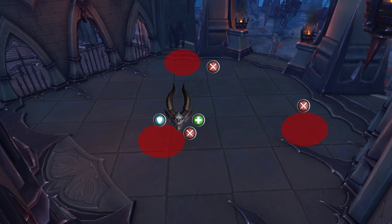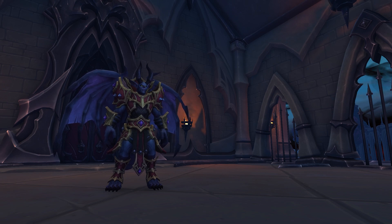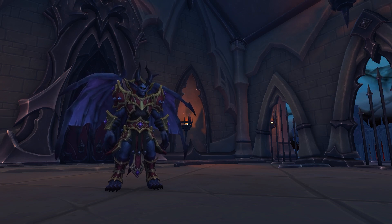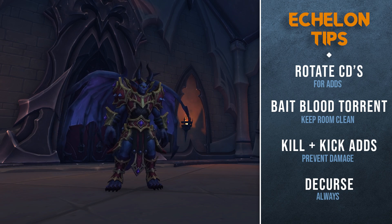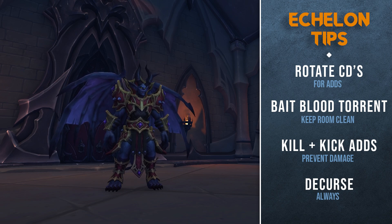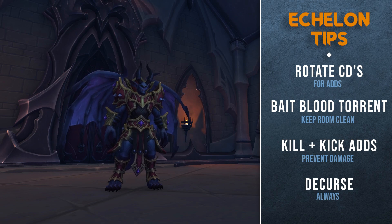With Bloodlust and standard class cooldowns being one, two, and three minutes, it's common to find that the third set of ads is the most difficult because most classes will be dry on cooldowns. I recommend having a rotation — what I mean is having one of your DPS players hold on to cooldowns for a few seconds so you have something rolling when ads come out. Besides that, keep the room clean, kill ads, decurse, and your group should be successful.